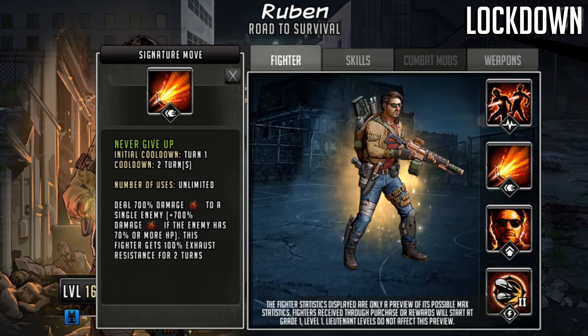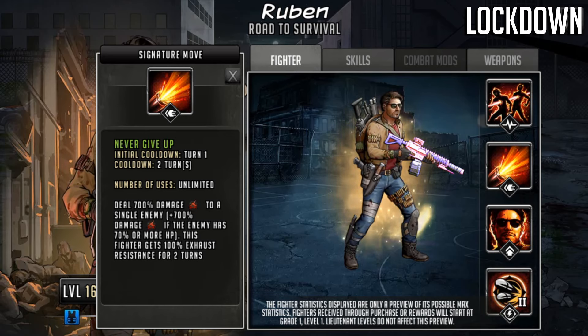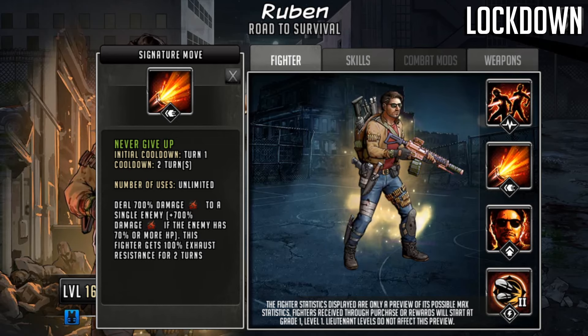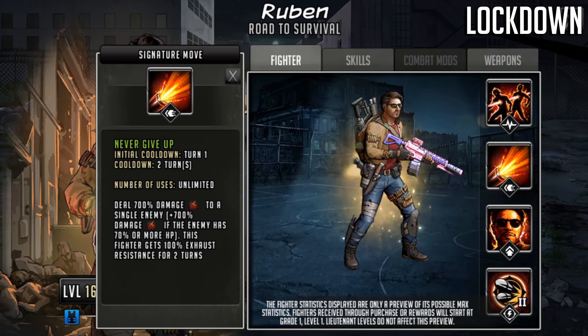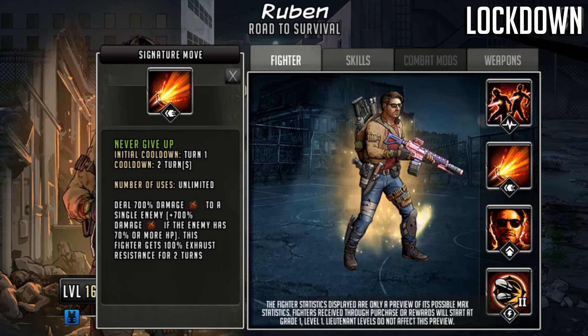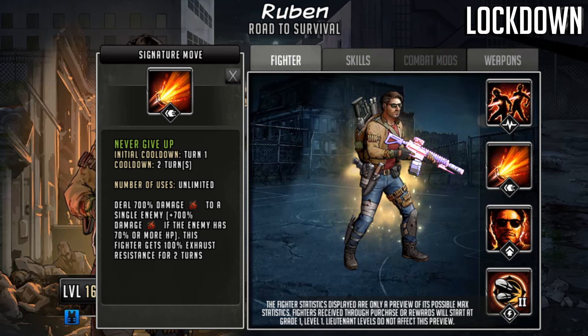The next piece is the signature move called Never Give Up — initial cooldown of turn one, cooldown of two turns, unlimited uses. It deals 700% damage to a single enemy, plus 700% damage if the enemy has 70% or more HP. This fighter gets 100% exhaust resistance for two turns. Off of turn one it's a 1400% damage hit — even tanky characters with bonus HP are going to run into issues, and combat mods can amplify this with attack vs. trait bonuses.